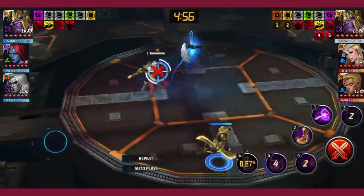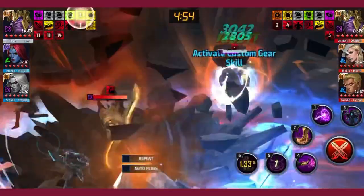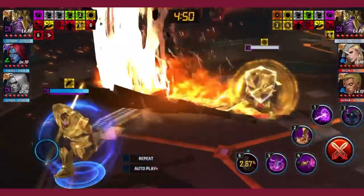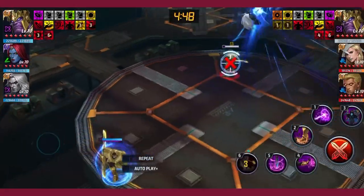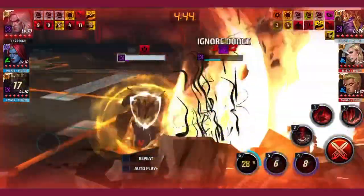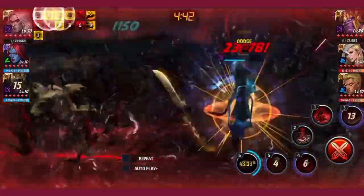Here I showcase Null killing Thanos — run around on the second rotation, fifth skill switch, then usually four cancel five cancel three.